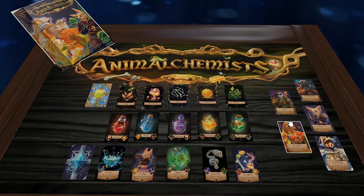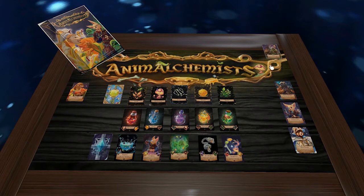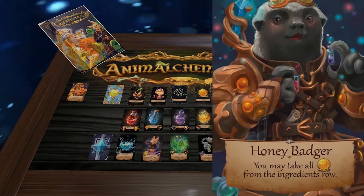We're going to play a mock game. The player on the left will be the Pangolin and the player on the right will be the Honey Badger. The other character cards are set aside.